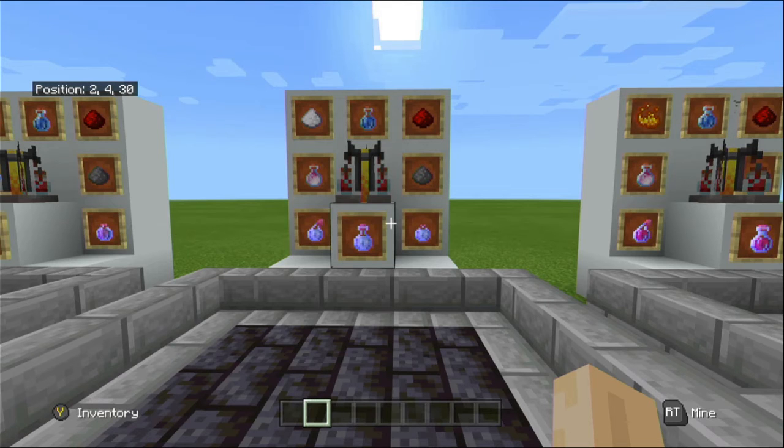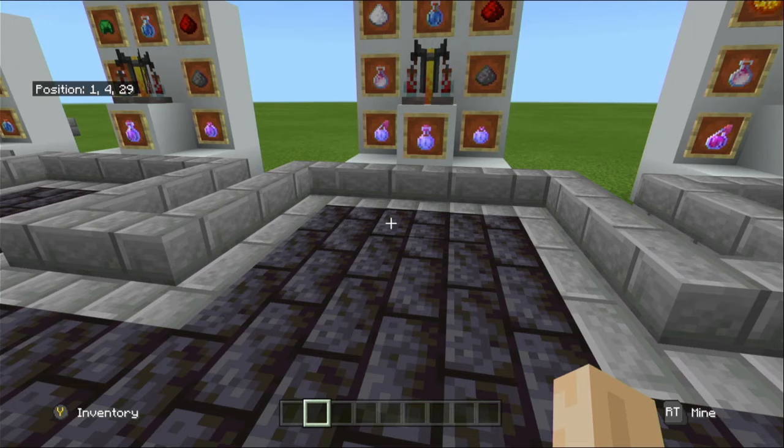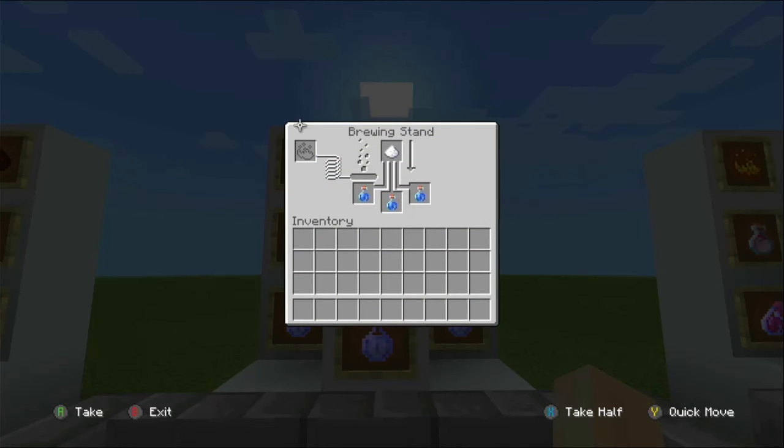Now we will be talking about the potion of swiftness. To create it you will need sugar — crafted by placing one sugar cane in the crafting grid — and your awkward potion. Place the sugar at the top and an awkward potion in any of the three slots at the bottom, with blaze powder to fuel the stand. This will turn it into a potion of swiftness. The level one version increases your speed by 20 percent.